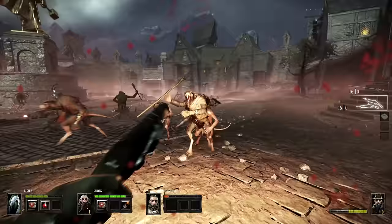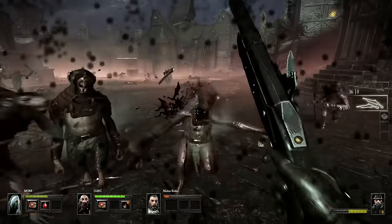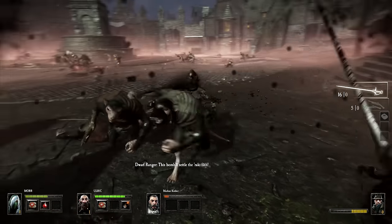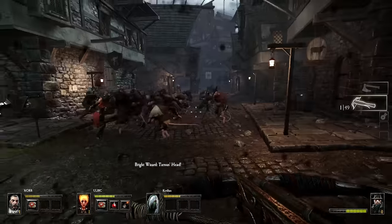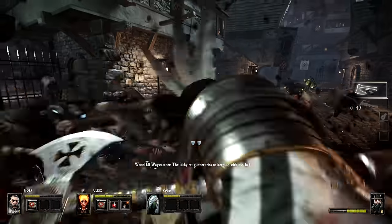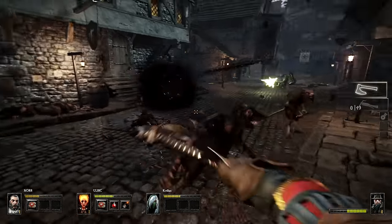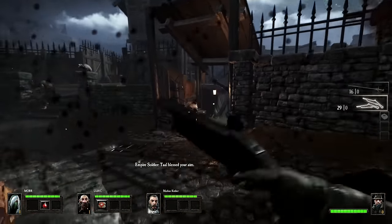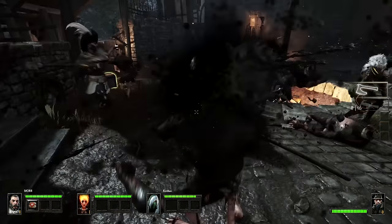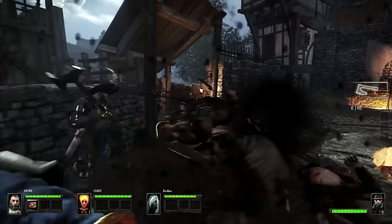Tracing its roots back to pen and paper role-playing, the game is all about joining forces with your friends to fight evil in a grim and unforgiving setting. With cutting-edge graphics and combat technology, immersive gameplay, and a truly cooperative game design, you and your friends are the last hope of the people of Ubersreich. Together, to the end.